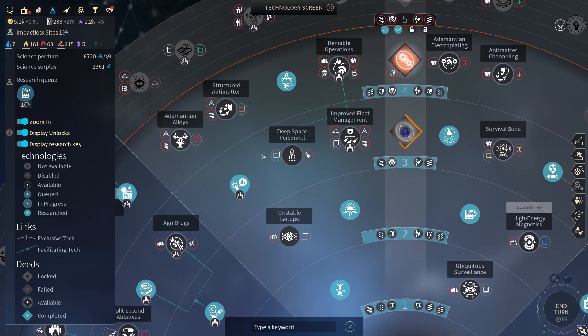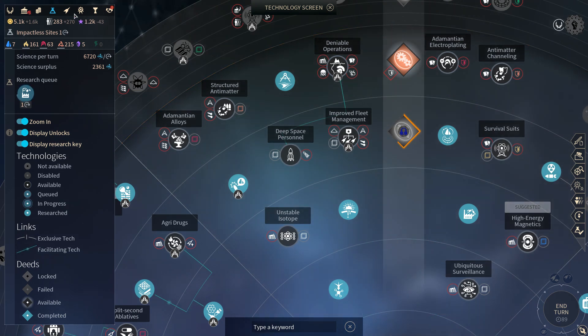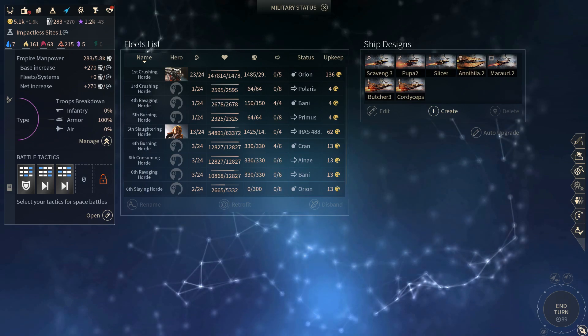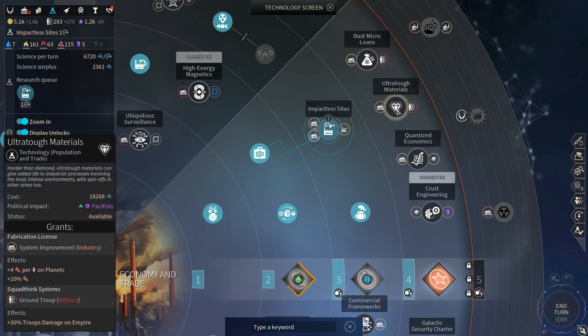We don't really need big damage boosters — what we need is for our boarding pods to be more effective. There's not really a great way of doing that. The boarding pod damage is based on the amount of damage that your infantry deals. So actually we can cap this stuff out to improve our boarding pod efficiency, which means I'm going to have to stop spending titanium. What do we want after impactless sites? I guess we can pick up ultra-tough materials — that gives 30% troop damage.